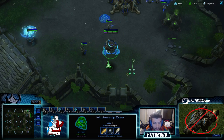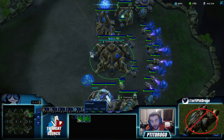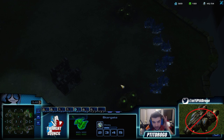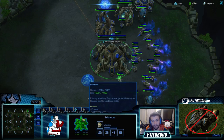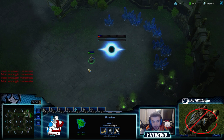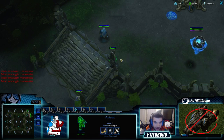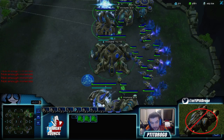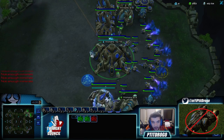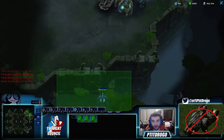So now we're gonna chrono boost our Oracle, and with this Oracle — especially since it's later than what you'll probably see in Pro League — I'm just gonna look for scouting what my opponent is doing, and maybe if he's slipping up I can do a little bit of damage. But I just want to see what my opponent is doing, because with this Oracle I want to be able to secure that really fast front Nexus. So now we put the front Nexus, we take the gases, and we have three gateways that are soon to be warp gates.